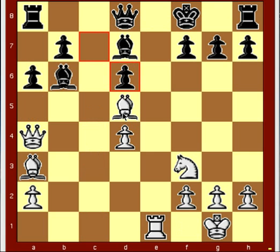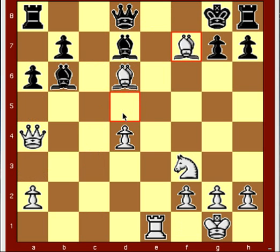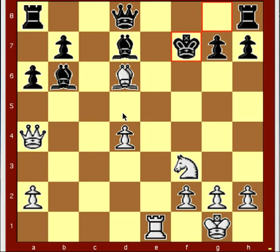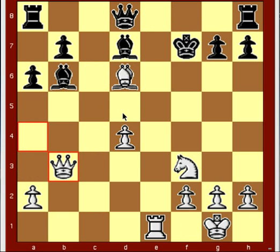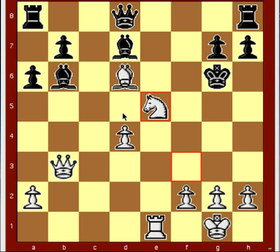Bishop takes D6, C6, Rook E1 check, King G8, Bishop takes F7 check, King takes D6, King takes D7, Queen B3 check, King G6, N5 check.